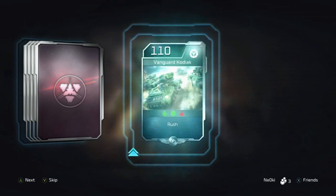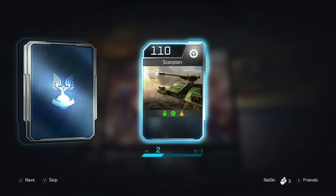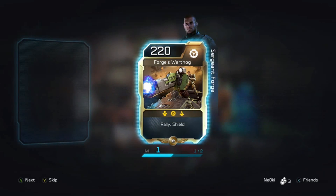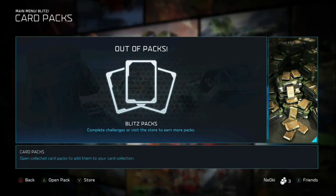And next we have vanguard, kodiak, suicide grunts, scorpion, snipe — a new card — and forges warthog. Awesome, we got a forges warthog in that pack. Brilliant.